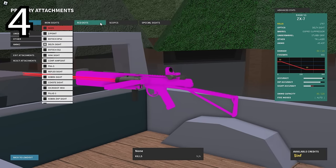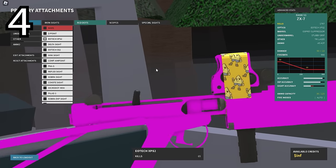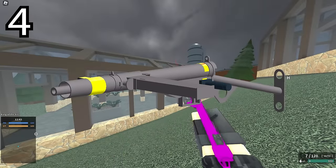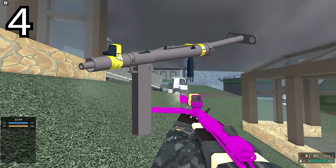When you put the EOTech XPS2 on the L2A3, you get a yellow tape around the sight itself. And this is a reference to the old community testing environment where the EOTech, for some reason, had that tape around it on the Sten.